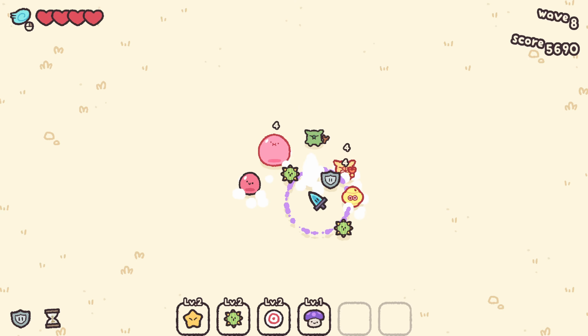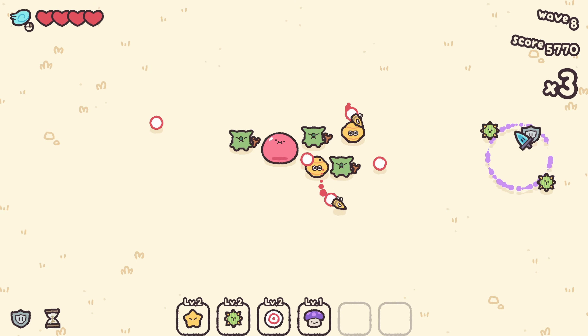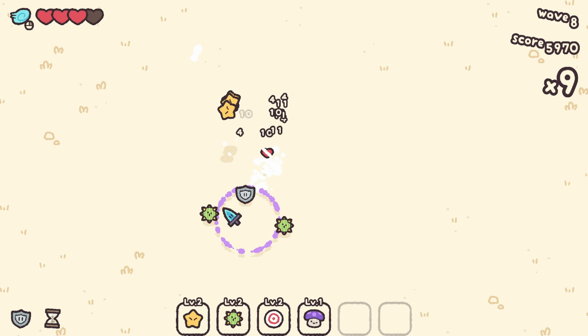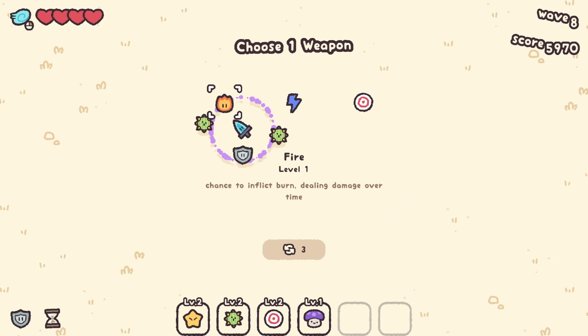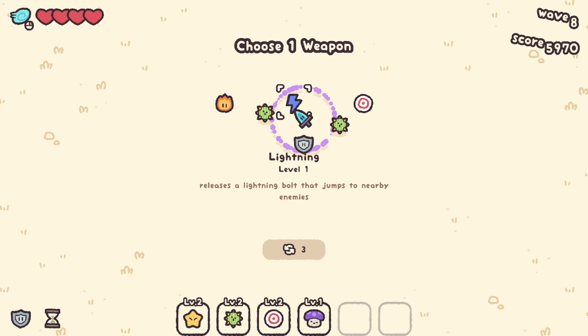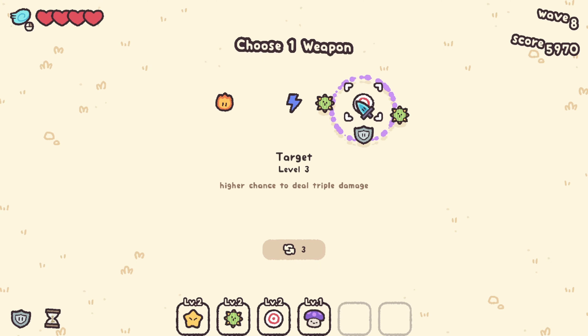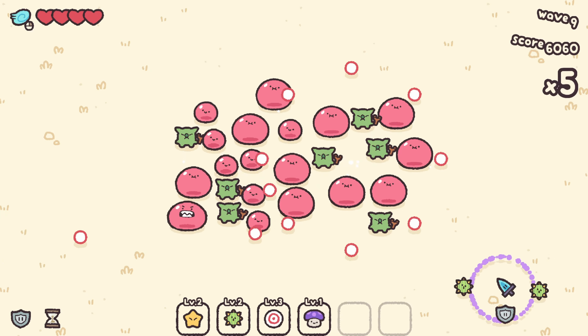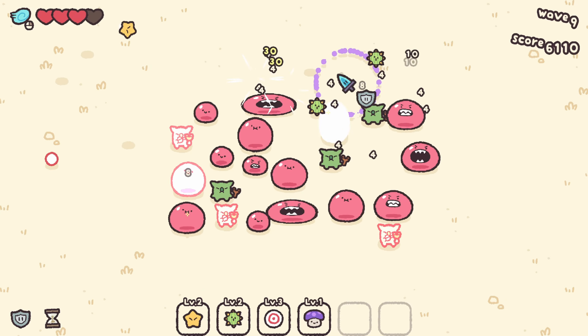There we go, look at the orbiting cactus. Oh god, there's the rockets I was talking about. Chain lightning is always a good move — it has a higher chance to kill things almost instantly.